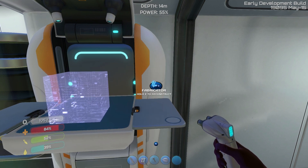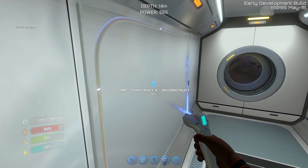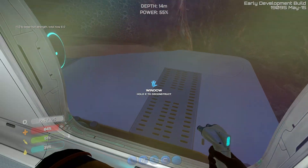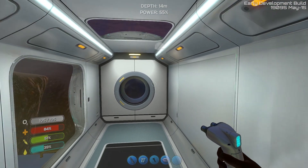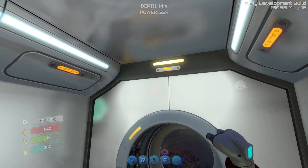There we go. And that should be all we need for this one. Alright, that's a good one because my Seamoth will be parked right there. Although I don't like the way the glare works - the glare's a little bit much. But it looks pretty good. I like it. Can we actually put glass here? A window right here? I don't think so.